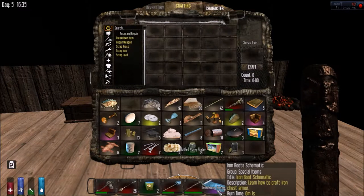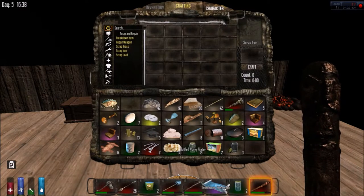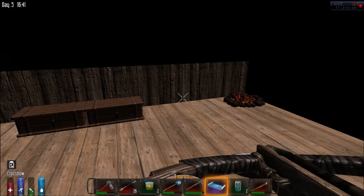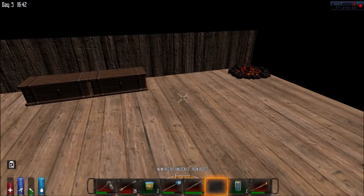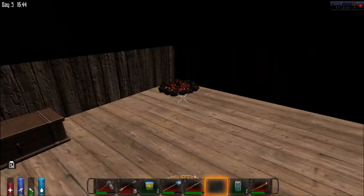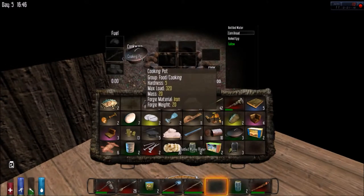So basically you can learn to craft iron chest armor - that should hold up pretty well against these zombies. Let me see what I can do. I guess you just use it like the books. I've never found one of these before, so let's see. Come on - sorry about the slowness on that. Here we go, iron boots! Now since we've got an iron pot cooking on there, I'm going to show you what you need to do to make a torch.